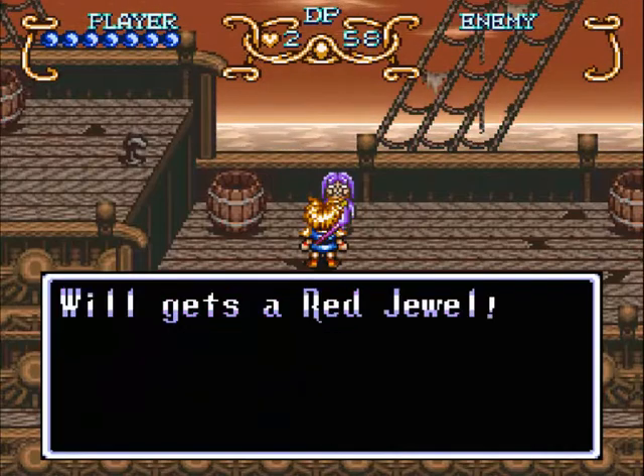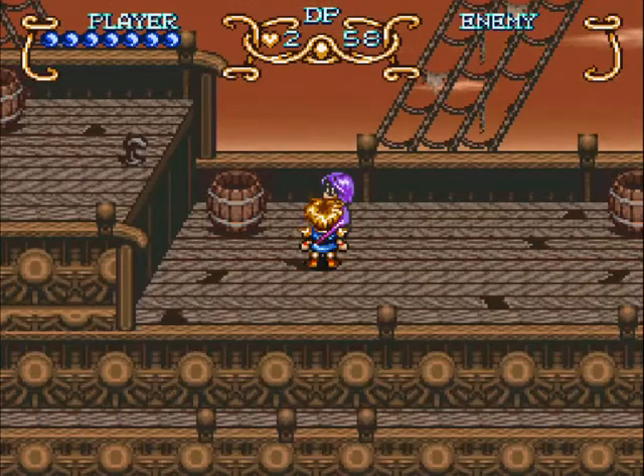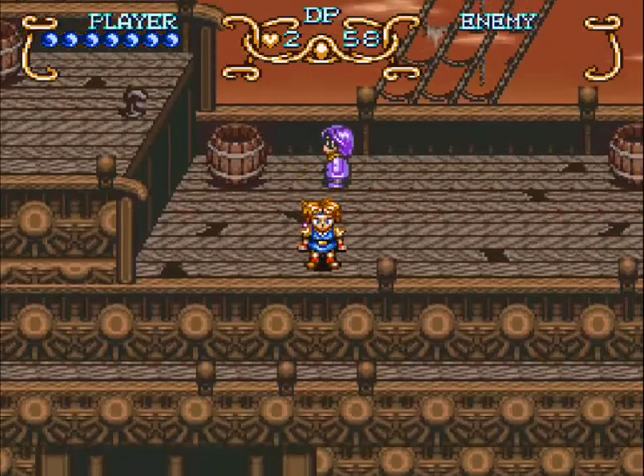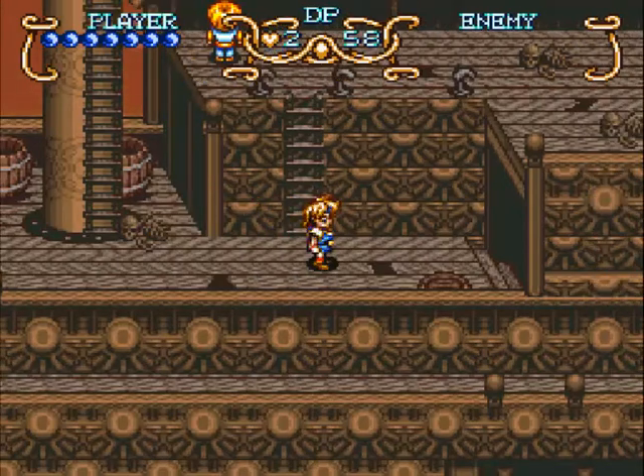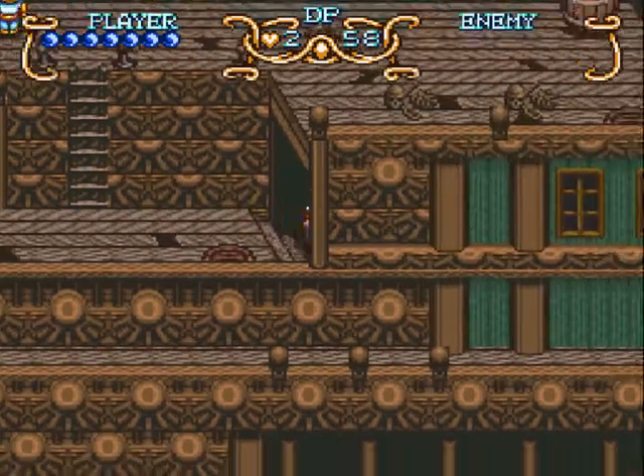Seth. We get the Red Jewel — you must do this now before talking to anyone else other than the people I've already talked to, otherwise you can never get it again. Once you drop on this ship, it's the point of no return — you cannot ever go back. All of the places we've been to before are gone. Make sure you've gotten all the Red Jewels you need and all the other things you want to do before jumping on this ship.